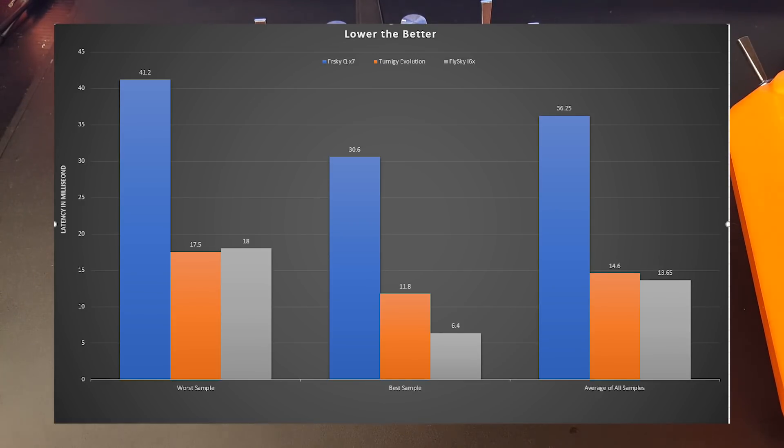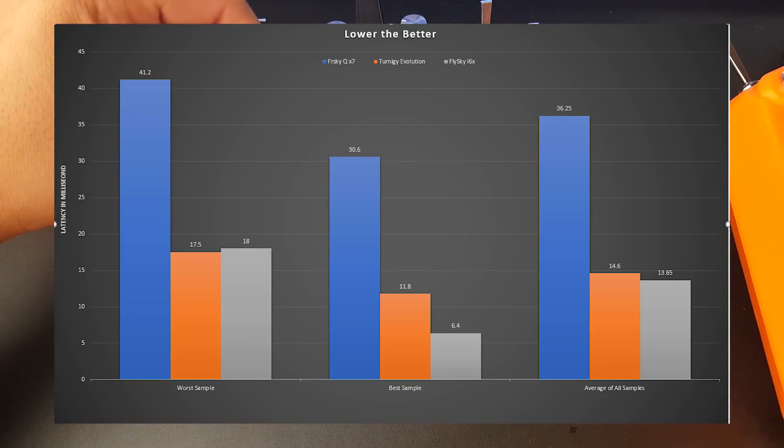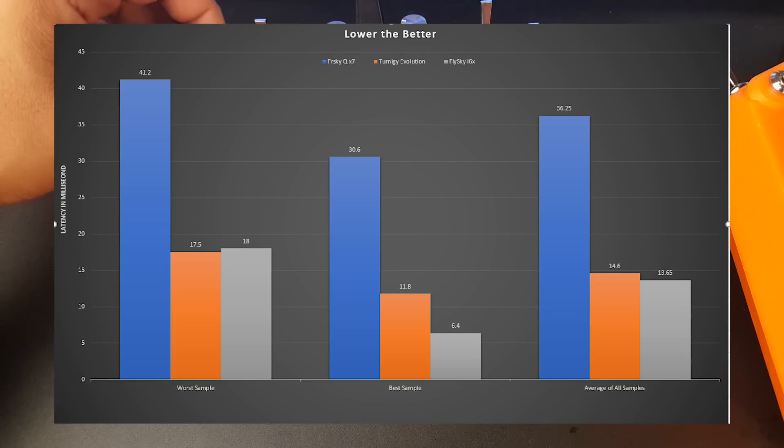Starting with the worst samples: the worst sample from the FrSky was 41.2 milliseconds — that was the highest latency from throttle input all the way to the receiver running S.Bus D16 eight channels. The Turnigy Evolution's worst was 17.5 milliseconds, so it's twice as fast as the FrSky. The Flysky's worst result was 18 milliseconds.